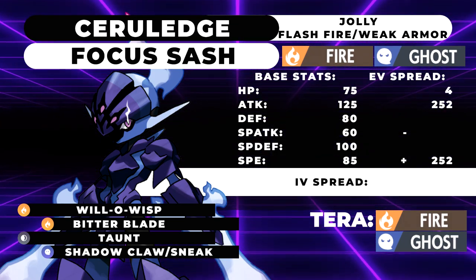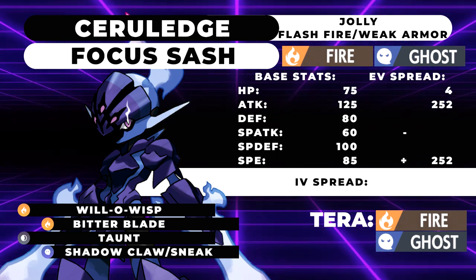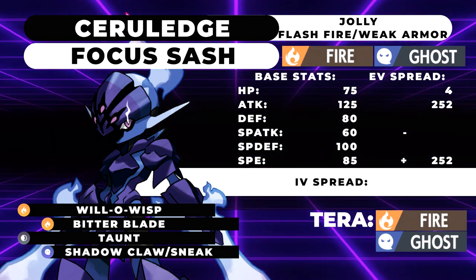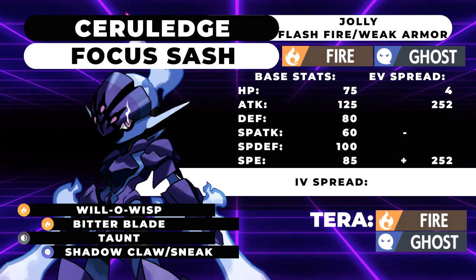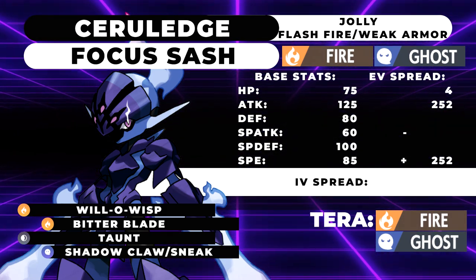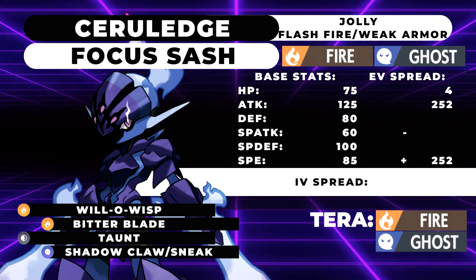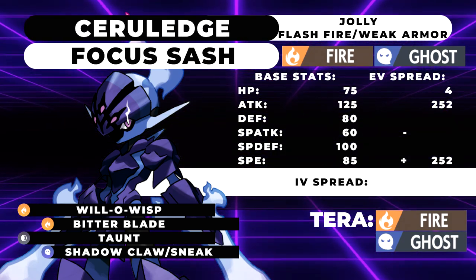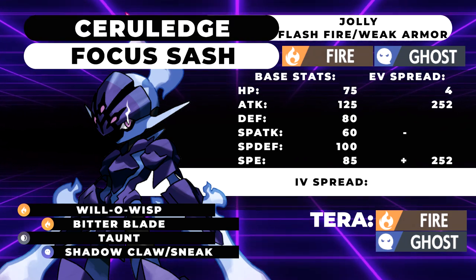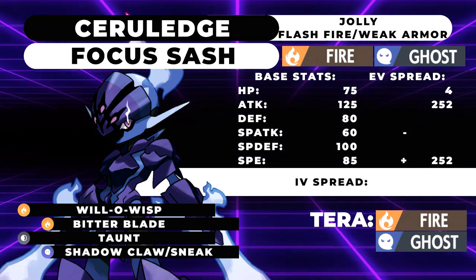With Terastalization in the metagame, there are a lot of Pokemon that can be very difficult to deal with on the damage side of things. Having the tool to burn setup sweepers like Dragon Dance Tyranitar is going to be very good. As for Terastalization, it's not going to come into play with this thing too often. If you want to Terastalize it into anything, just keep it as a Fire type or Ghost type depending on what you want. If you want to be Burn immune, make sure you run a Fire type on your team. If you want to be Fake Out immune, run a Ghost type. Flash Fire also makes you Burn immune, so consider that.